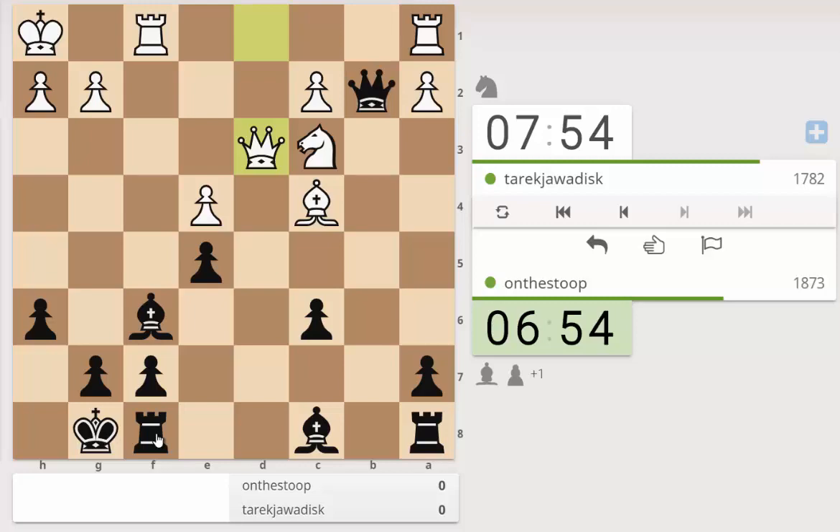He's going to have to play something like queen e3. I think this looks like a useful tempo. Rook d8, rook b3 - let's gain the tempo on the queen because that may dislodge the queen. Okay, he's immediately gone for that.